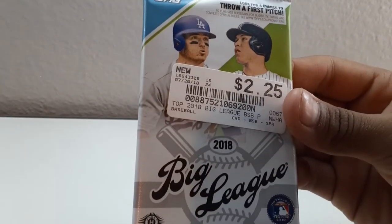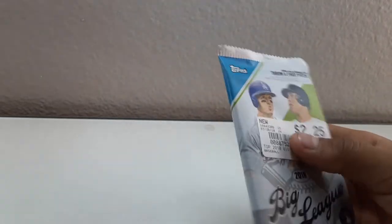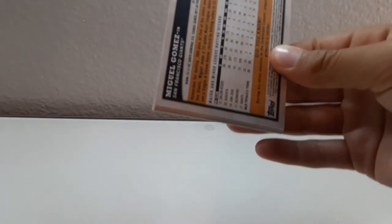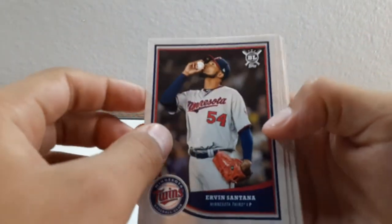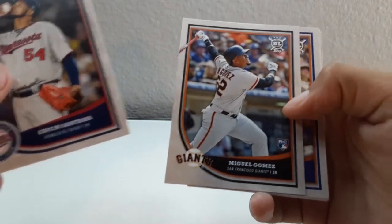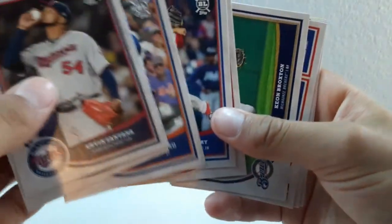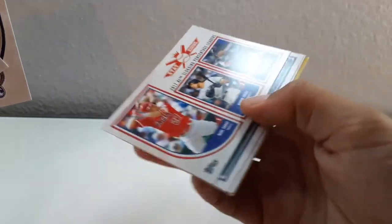I got one win right there. Now we're opening 2018 Big League with Cody Bellinger and Aaron Judge on the cover. We got an Acuna rookie, Irvin Santana, Miguel Gomez rookie card, Brandon Nimble rookie card, Scott Kingery rookie card - Kingery's pretty good. Baron Buck, Keon Broxton, and then we got Aaron Judge and Mike Trout.